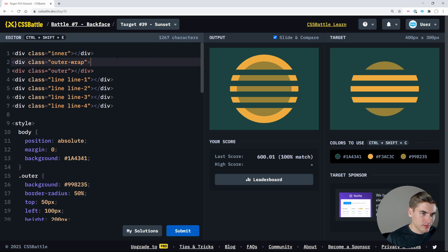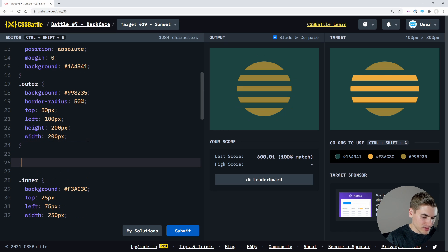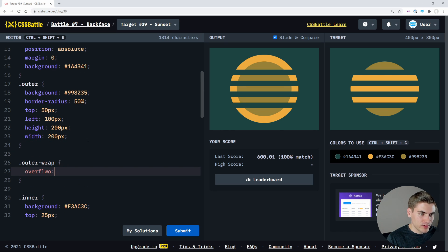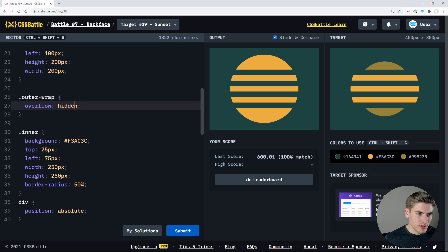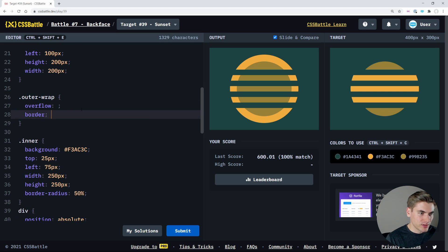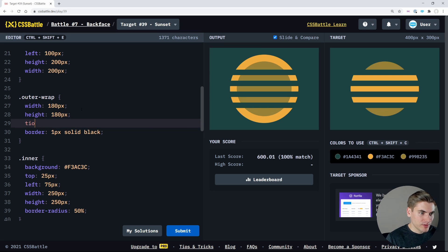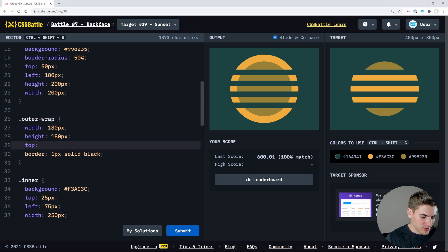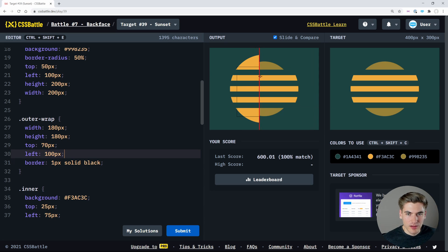We're going to use dot outer-wrap with overflow hidden — that'll hide it. For now I'll leave that blank and just say border 1 pixel solid black so we can see where this thing is. We'll give it a width of about 180 pixels and a height of 180 pixels. Our top is going to be about 70 pixels — a little too far pushed down, so 80 pixels seems like the right territory.